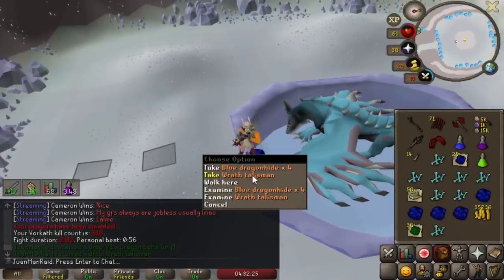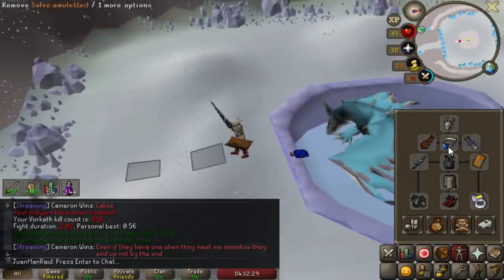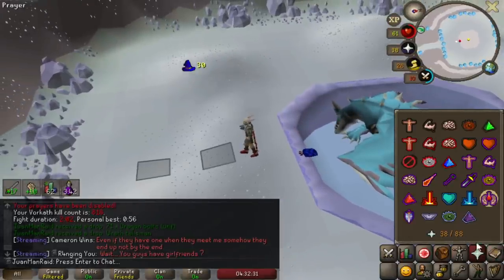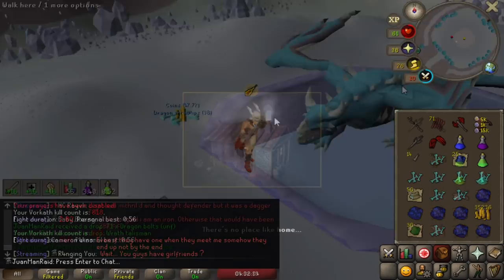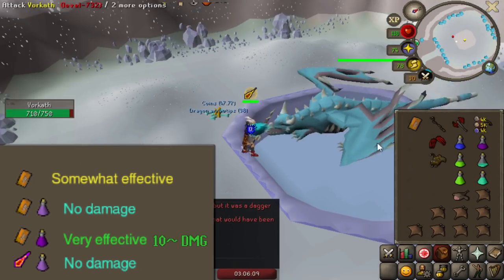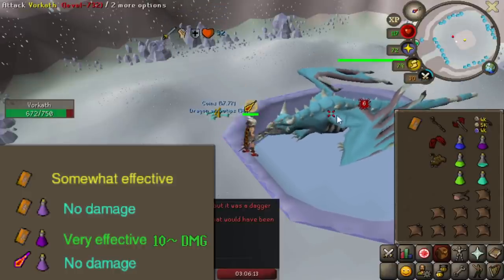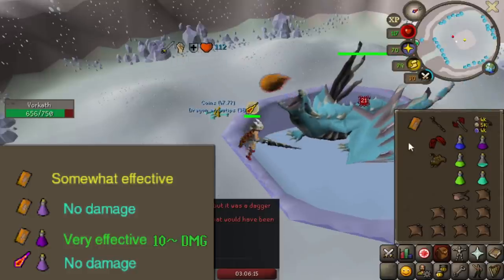We're done for the day, we'll get another 500 tomorrow. I'm at 500 now, so that's good. I was gonna make some super antifires for tomorrow, but honestly I don't really need to. I could just save the 4-dose antifire instead. I have no trouble antifire flicking, honestly. It's pretty chill.